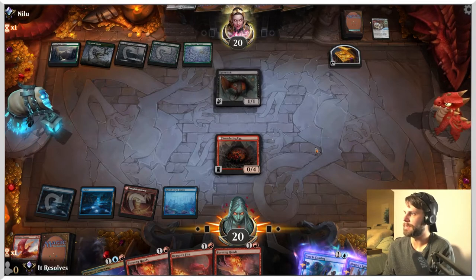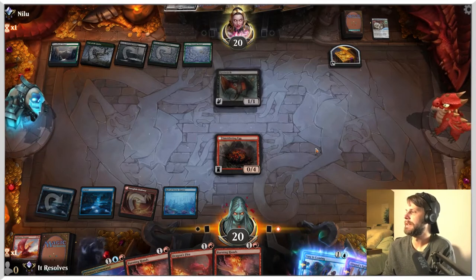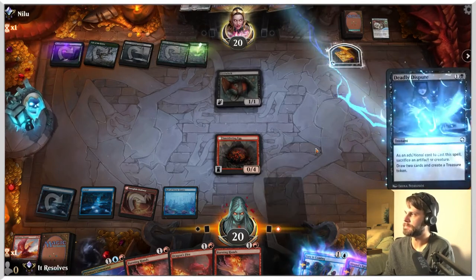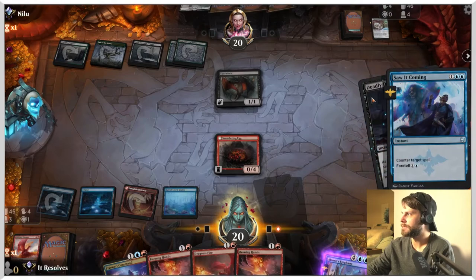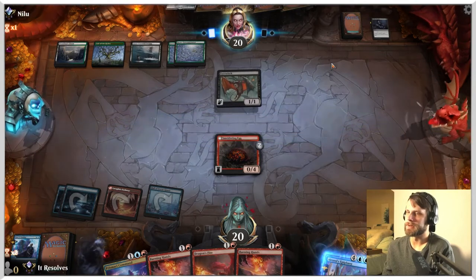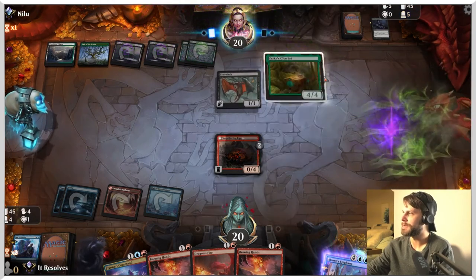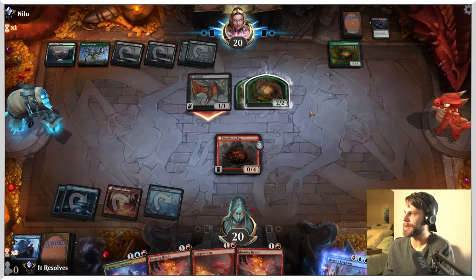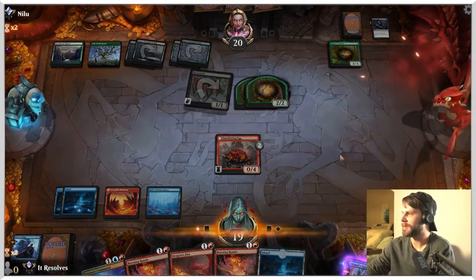Let's see what they've got. If they want to try and kill the Smoldering Egg with a Grasp or something along those lines, that's fine. We have to debate if we want to counter that or not — I think we would. Yeah, let's get that out of there. The reason being, we really don't want them to be drawing cards. Anything we can do to slow them down — that's a pretty heavy swing where they get a treasure token and two cards. A Sika's Chariot might've been a better call to kill, but we actually have Prismari Command in hand that can deal with that as well as at least one of the little cat tokens.